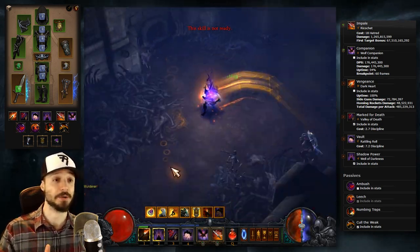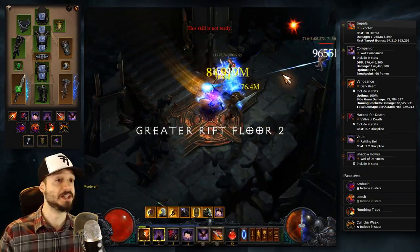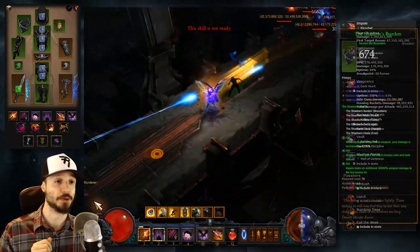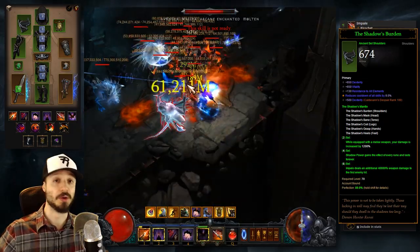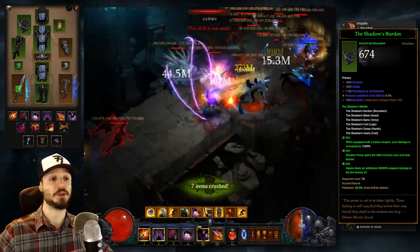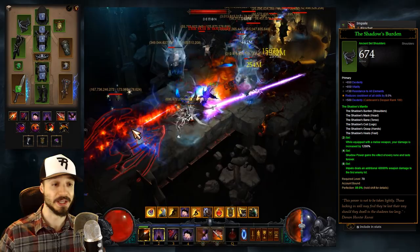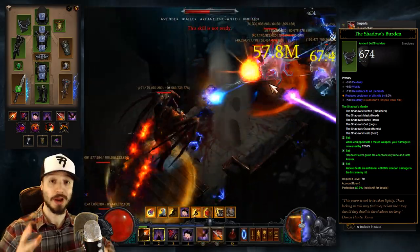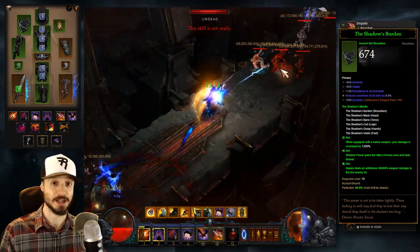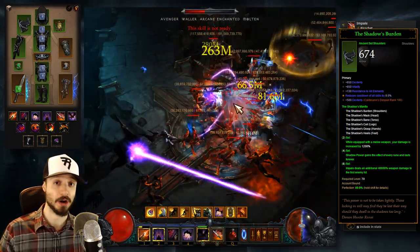Let's take a look at the gear that we need. This build revolves around a couple key components, and the first is that you absolutely must have the full 6-piece bonus of the Shadow's Mantle set. The 2-piece bonus gives you a big damage buff when you're wielding a melee weapon, which we will be. The 4-piece bonus gives you every rune on Shadow Power and makes it last forever. And the 6-piece makes you deal a crazy ton more damage to the first enemy that Impale hits. It is this particular bit that makes this build the ultimate single-target killer.